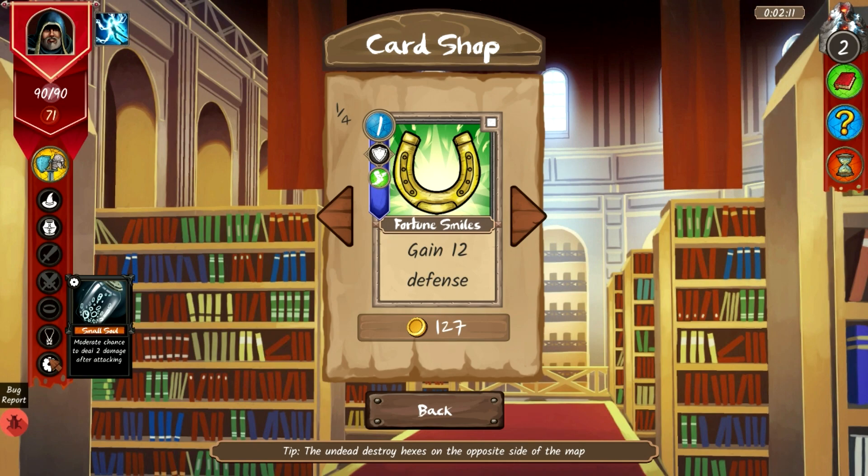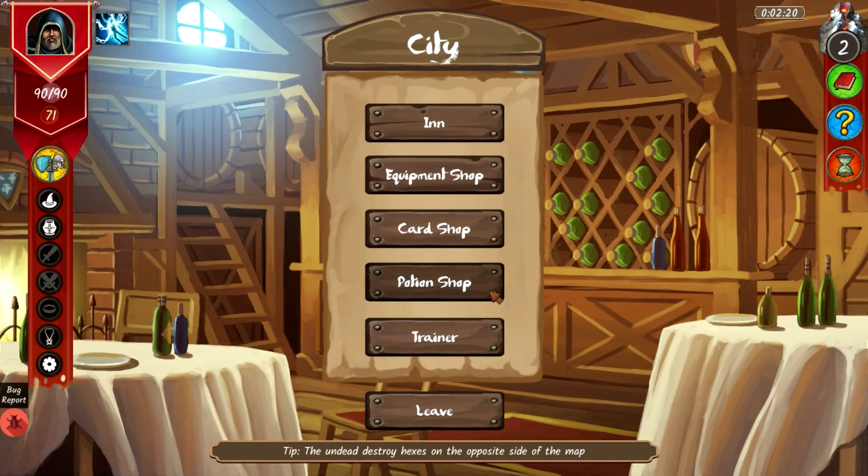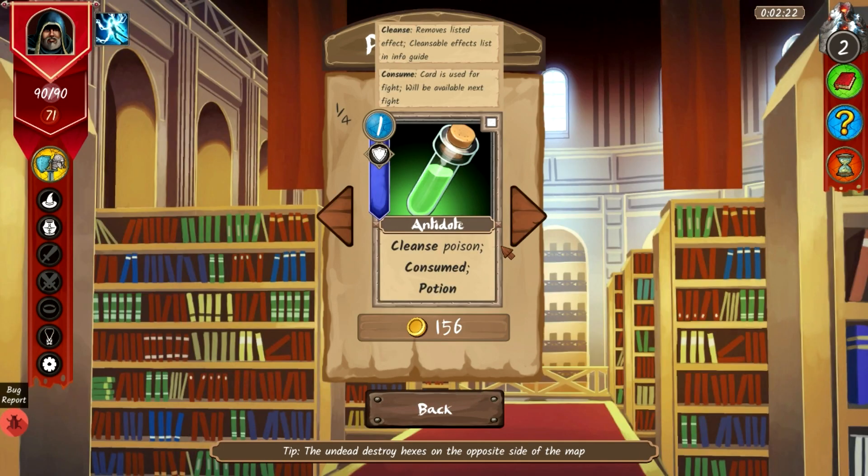We have a small soul equipped — moderate chance to deal two damage after attacking — and necklace of power for plus-one power. The potion shop has cleanse poison and antidote, but we can't do much with that right now.